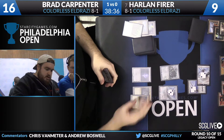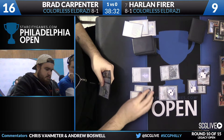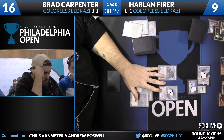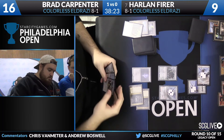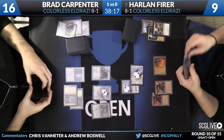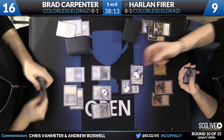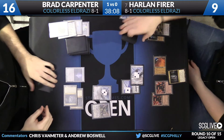Harlan passes the turn back to Brad, who found another Cavern of Souls. Now in the four-mana range, Brad can start deploying things like Thought-Knot Seer and eventually Reality Smasher. But this Umezawa's Jitte is going to be the most important thing on the board — it's such a powerhouse in any creature mirror, and I don't think these Eldrazi are going to be able to handle Jitte the way they'd like to.